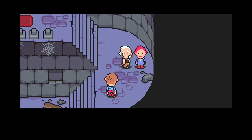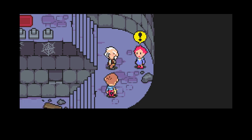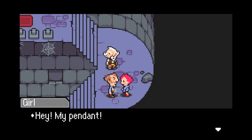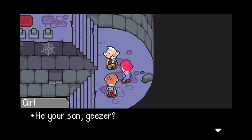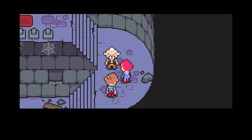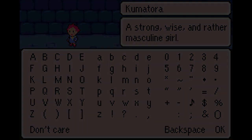Hey, my pendant! So you stole it, huh? You dropped it! Can't let my guard down for even a second. His breath kind of stinks. Your breath stinks. Your name's Duster, huh? My name's... a strong, wise, and rather masculine girl. Kumatora. And if you haven't been able to tell, she's a bit of a tomboy.